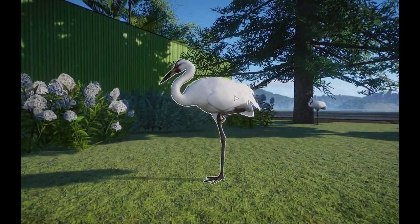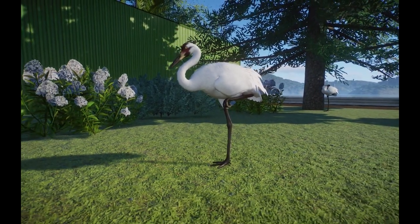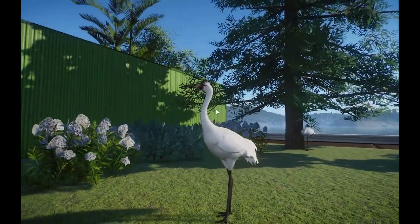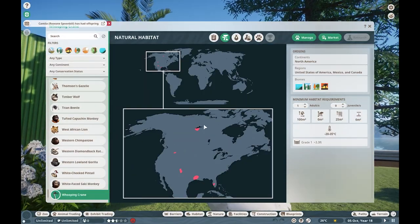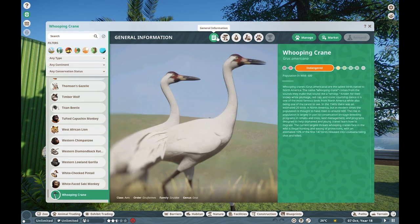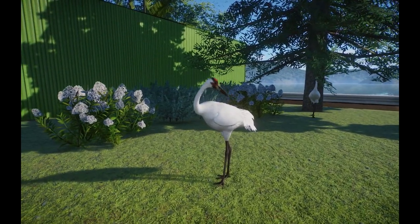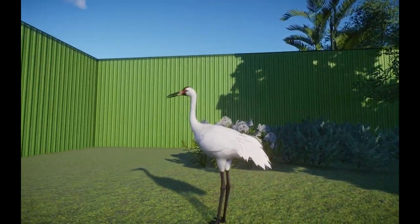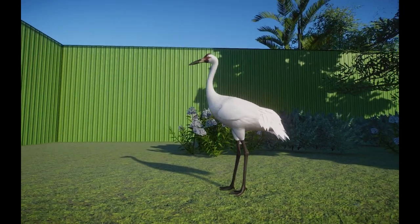Now this one is a Whooping Crane, made by Giorno Pizza and Diddums — coded by Giorno, model and texture by Diddums. This one is found around North America and they are very endangered. Only around 600 left in the real world, which is kind of scary to think of. These guys are so freaking cool, and in case you want a little conservation story happening in your zoo, these guys are really perfect for you.